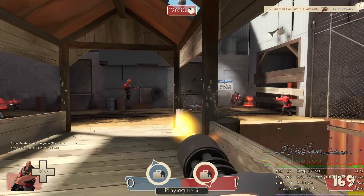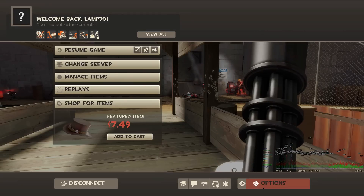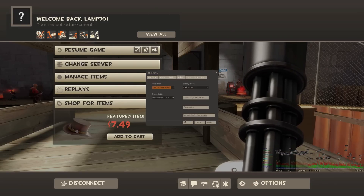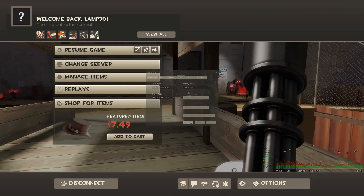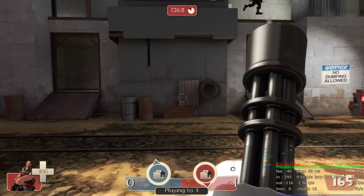I am running this on full settings pretty much. If I go to Options > Video, these are my settings — resolution is maxed out. If I go to Advanced, these are all the settings like the details and everything else, and they're all pretty much maxed out.